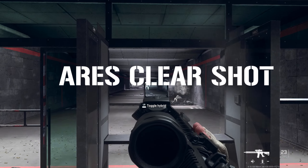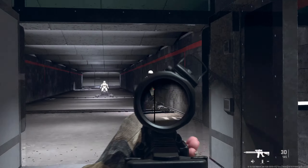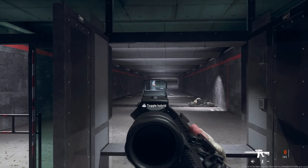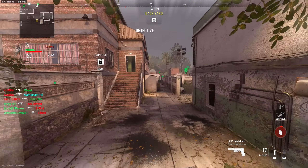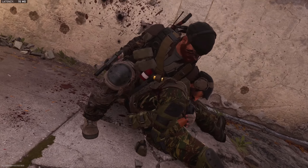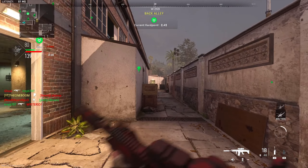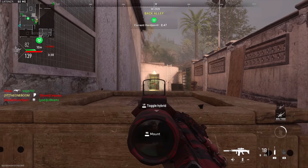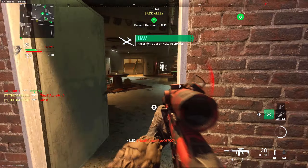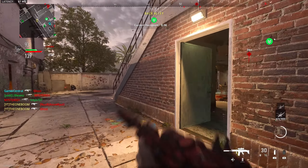We're going with the Ares Clear Shot. This thing is so cool — I'm surprised nobody's caught on to this. This is a seven times sniper scope with a top-mounted red dot sight. This thing is so intuitive and fun to use, and it looks cool as hell. I use this a lot on marksman rifles or battle rifles, and it works really well on assault rifles too. I've found a weird amount of success with this on guns like the ISO, the M4, and the Scar-L. Definitely give the Ares Clear Shot a shot — you might like it.